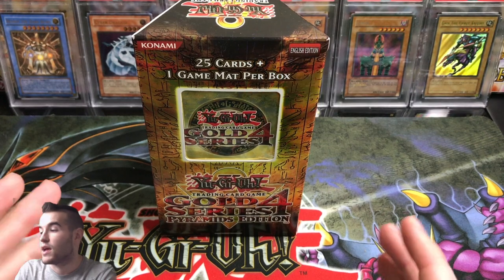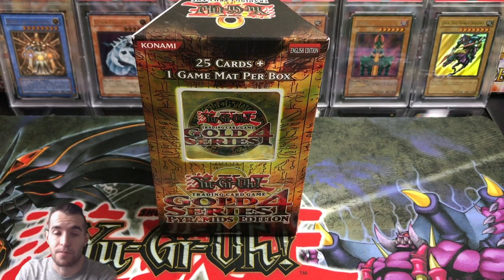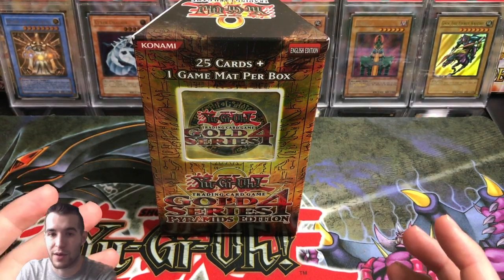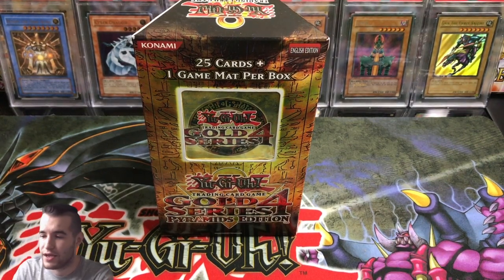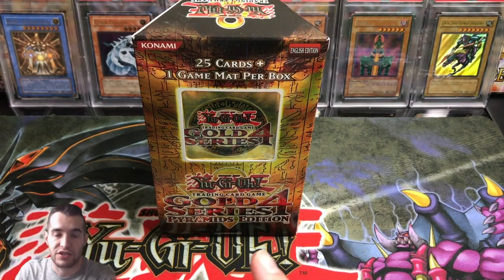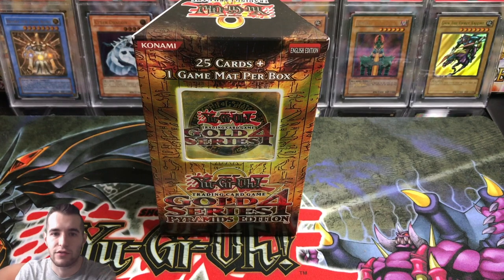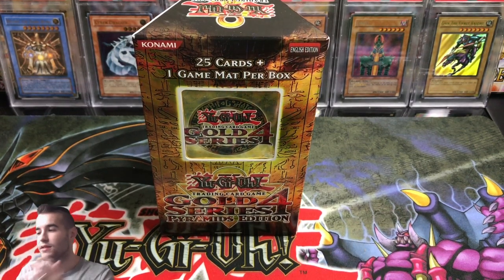We have a pretty cool Gold Series 4 Pyramids Edition right here. It's actually a pretty quick opening. I didn't realize when I bought it there's only one pack in there, but there's also a mat, which is pretty cool. I've never opened this before. Check out my TCG Player link and my eBay link — if you buy anything on there, it helps out the channel.